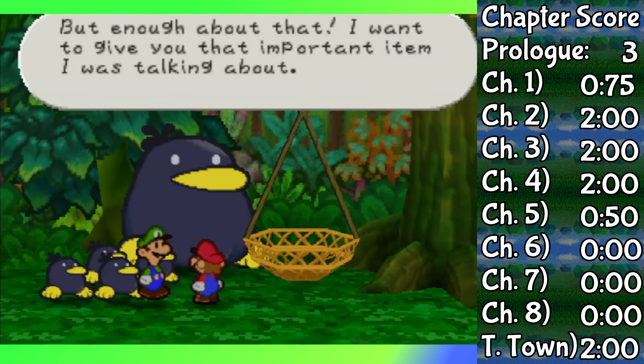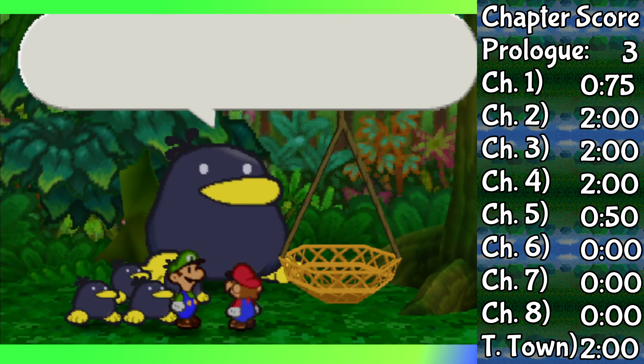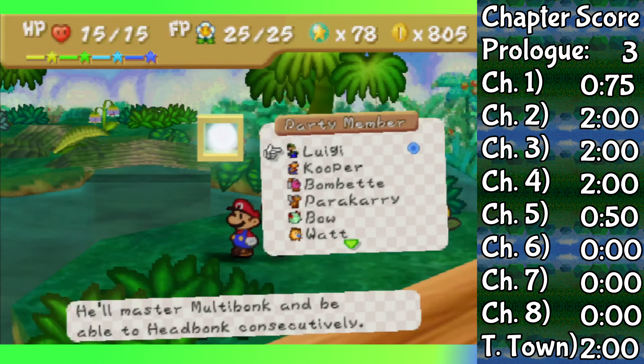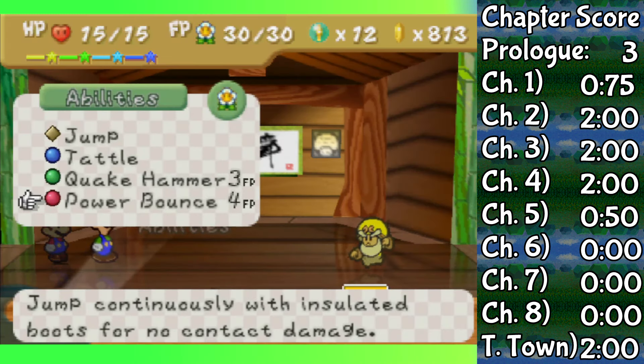All I have to say is good job, because this now leads us to getting the Ultra Stone, which can only mean one thing — Luigi can finally be Ultra Rank now. And the move he gets? It's Power Bounce.